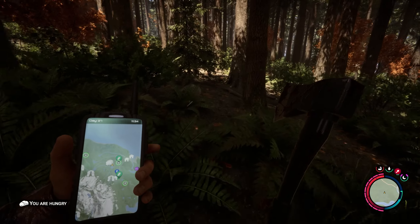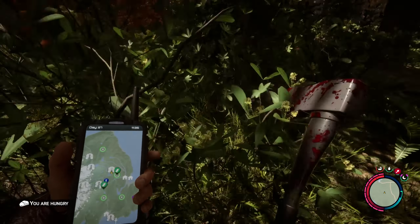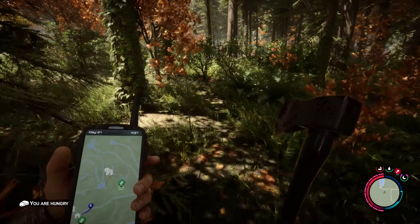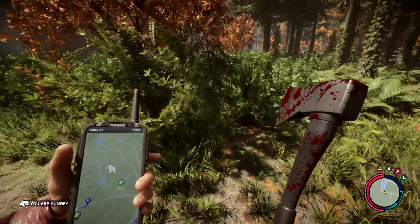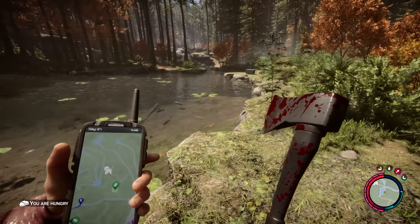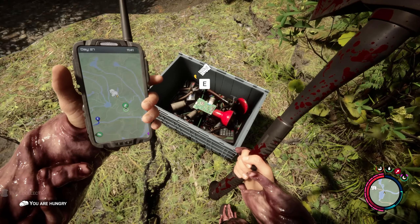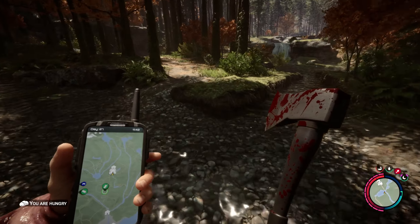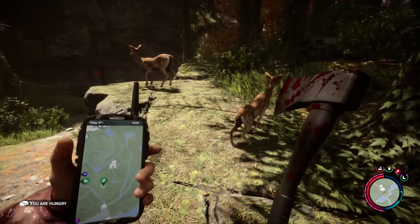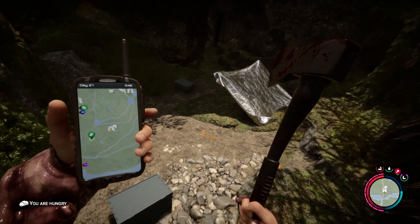First we're gonna get the rope gun. You can see the cave just in front of me, in front of my player icon, and this cave is rough. I'm at day 26 here. You should do it as early as you can. You need firepower and stuff — you can get the gun, the strong axe that I'm holding, the broad axe. If you want a guide on that, I can make a guide.